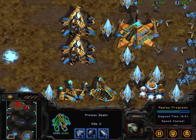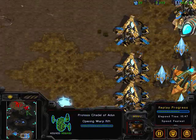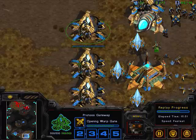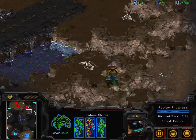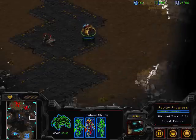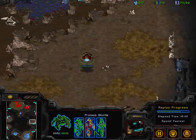Citadel is now going up for JSTAR, so we actually see some pretty delayed tech here from JSTAR — he only has Dragoons and Zealots up right now without speed. But we can see that hero has climbed all of the tech tree: he's gotten Reavers, he's got an Observer, and he's got the Templar tech.